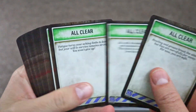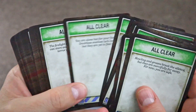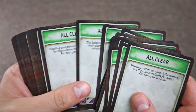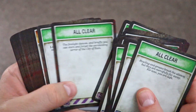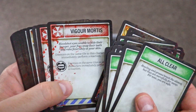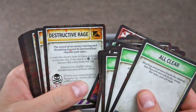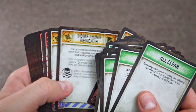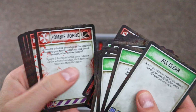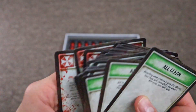Now I've got different cards that kind of look like statuses. This might happen if you're searching areas — we'll see what that means — or if you've cleared an area of zombies, maybe that's a thing too. Looks like there'll be a lot of events that happen throughout the game as well that you'll run into — zombie hordes.